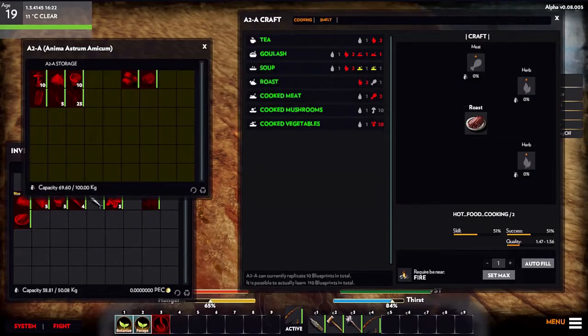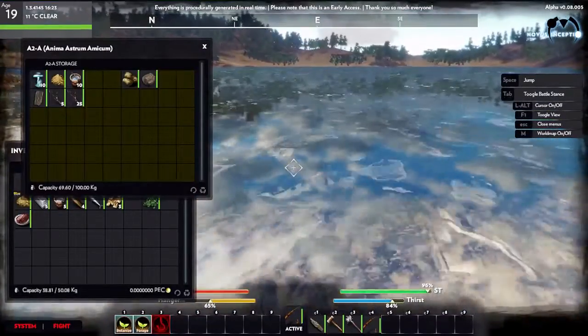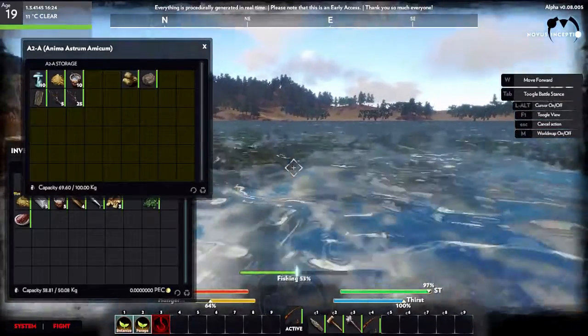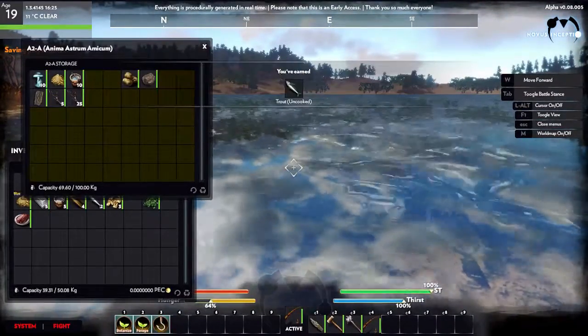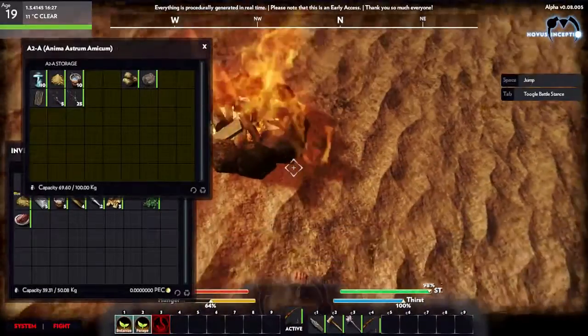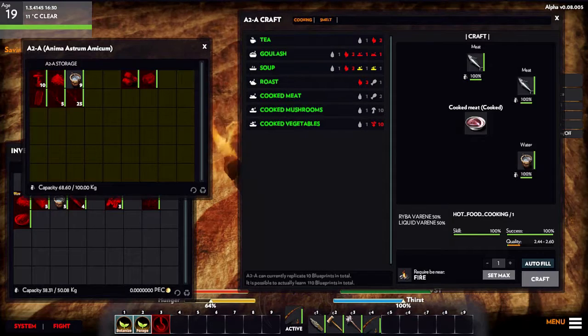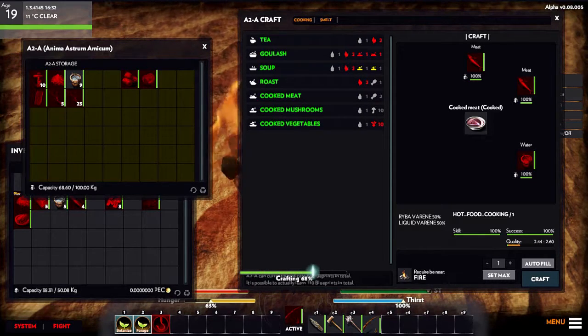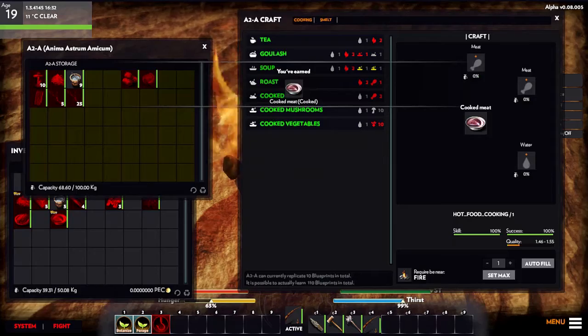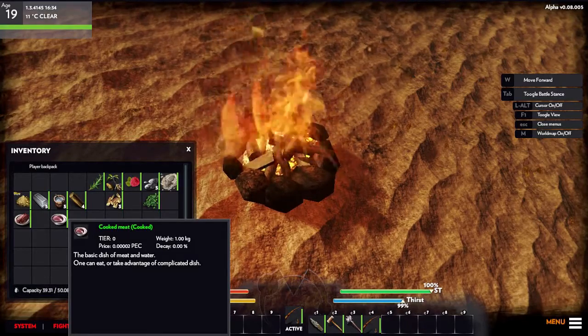We might need to fish for a couple more trout. Let's close this, go back over to the water, and use our fishing rod by hitting three. Now we have two trout and five water already, so let's go to the crafting menu and use cooked meat — it requires two meat and one water, and obviously requires the fire.